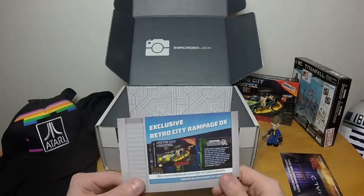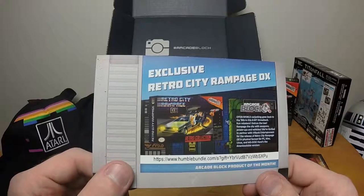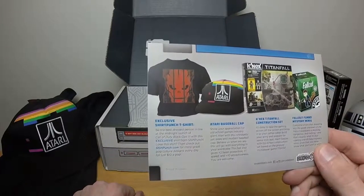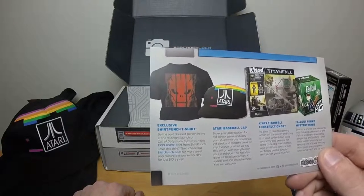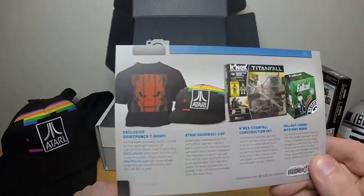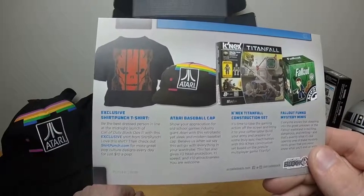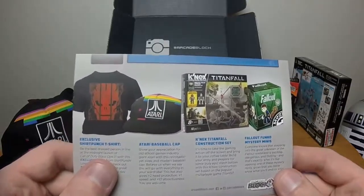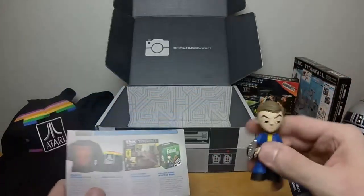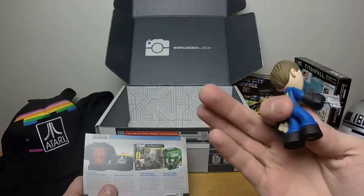Let's see what's in the card. Exclusive Retro City Rampage DX. Exclusive shirt — punch t-shirt, be the best dressed person in the line. Call of Duty Black Ops 3 — okay, I totally guessed wrong, I thought it was Gears of War. Thinking about it, Gears of War is a little dated. Atari baseball cap — I can't remember the name of the game it's actually showing. Something Bricks, I don't remember. Kinect Titanfall construction set and Fallout Funko Mystery Minis — itty bitty tiny Funko vinyl pops that really don't feel like the vinyl pops.